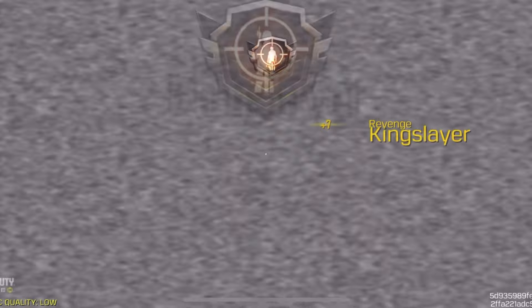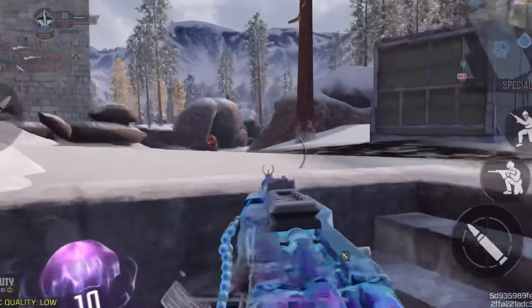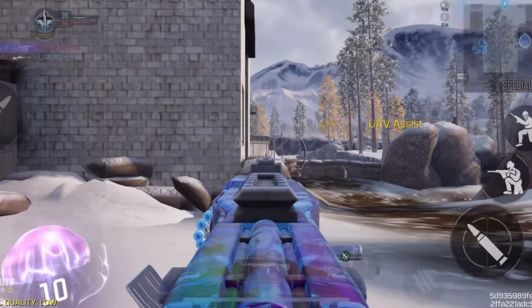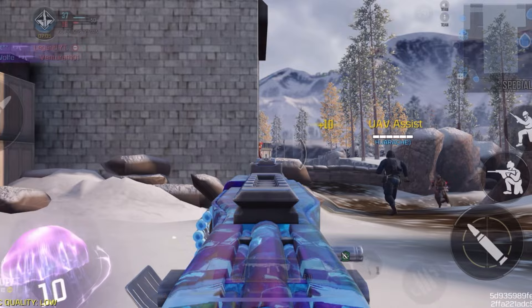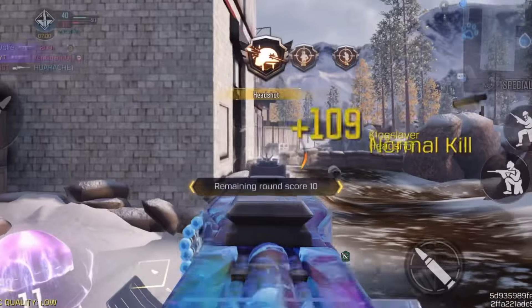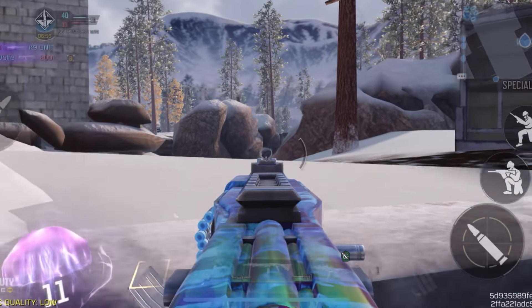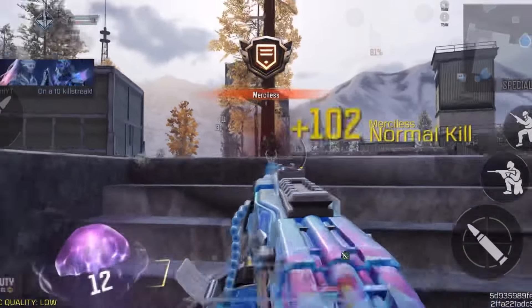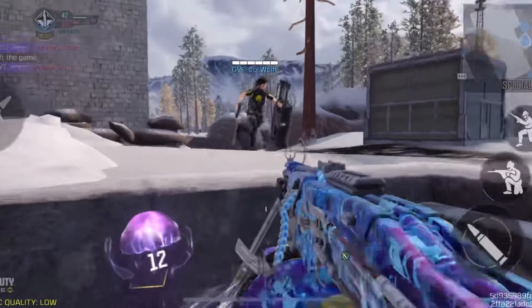That being said, the rest of this game plays in with the RPD, because I was just trying to stay alive as long as possible, going for a long streak. That's pretty much me covering everything I wanted to talk about with that setup overall. The CX-9 definitely still, in my opinion — if you're running the Bandit Magazine — is probably the second best SMG in the game behind the Switchblade.